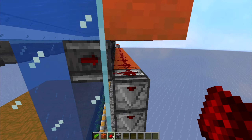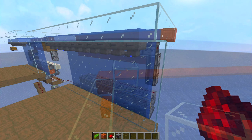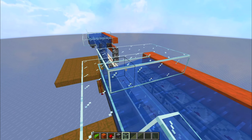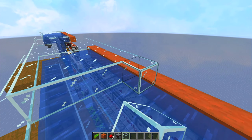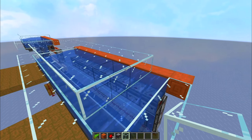So every time the observer detects a kelp growing, it will just flow up into the collection system. Now it's a good time to make sure your farm has a roof. You can match this roof design to whatever you have in your survival world. Let's go ahead and make sure the farm has a roof so that the items don't go flying up into the sky.